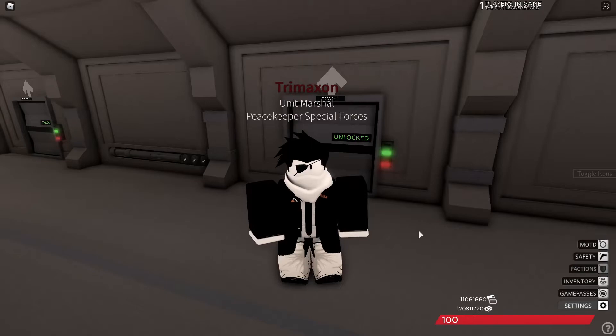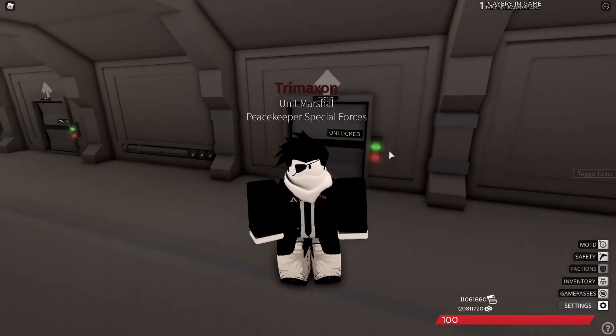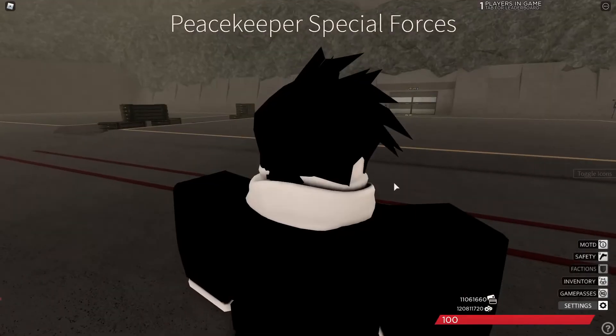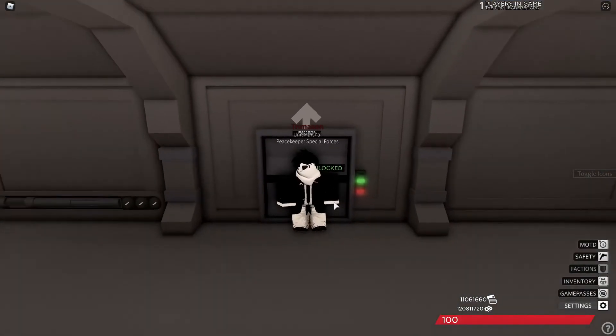In order to go up an elevator, you need to be close to it. If you're too far away, you cannot use it — you need to get closer. Then hover your cursor over the green button and click to go up. Likewise, going down is just as simple: click the red button and it will send you back down.